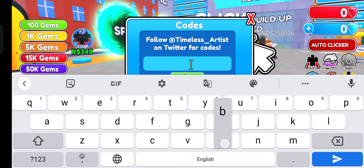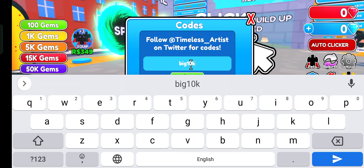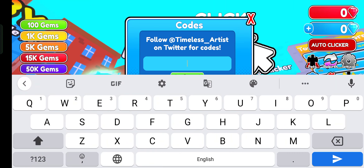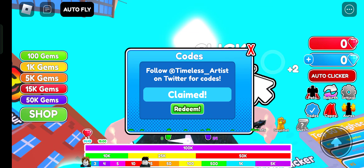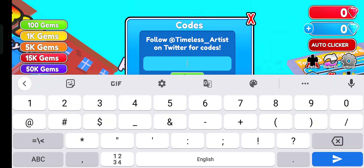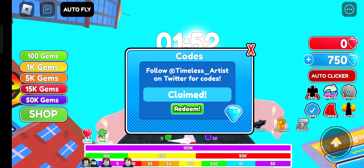All letters are lowercase: 'big10k' — redeem — claimed, nice! Now the next code is 'lucky' — claimed! The next code is '510000' — there are three zeros — and 'happy' with a double P — claimed!